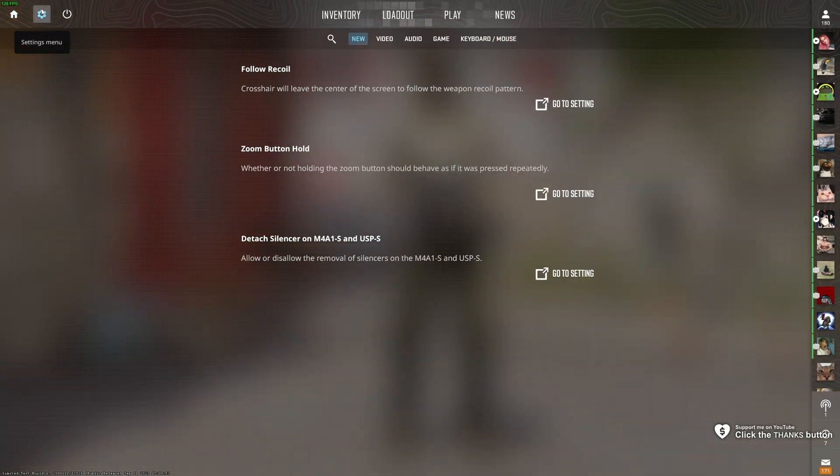How do you enable the console in CS2? Click Settings in the top left, followed by Game,